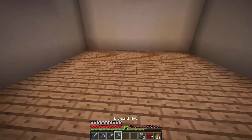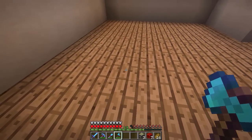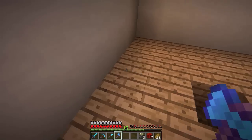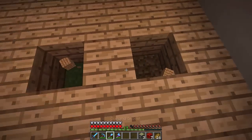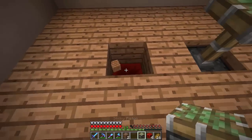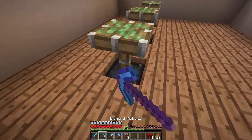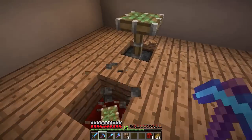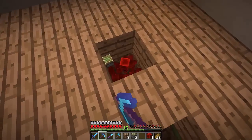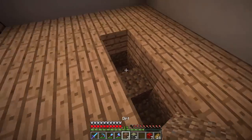We're going to use sticky pistons as chairs. I'm thinking one chair here, one here, and one over there — that gives us space. We need to put redstone down here and then the sticky piston, and there it is. Oh wait, that's not going to work — we need to make it one further back. We need a table too, otherwise there's no point. This could be a really small room when I think about it, but we might expand it eventually.